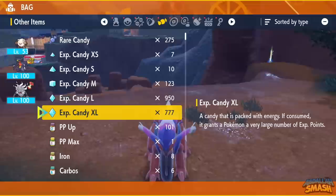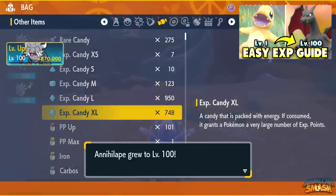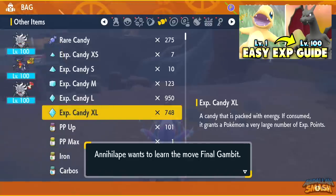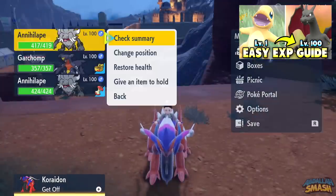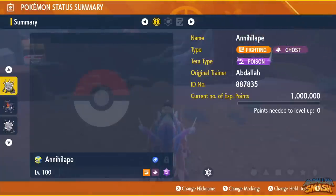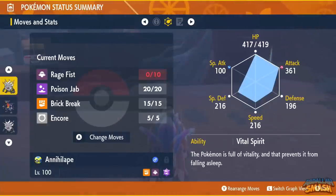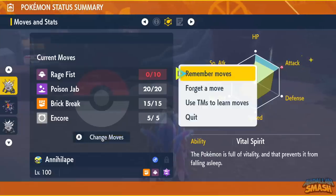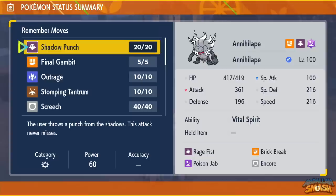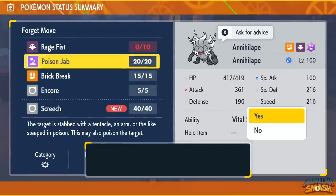Skip through any move prompts — I'm going to show you which moves you'll exactly need. And before we do so, if you have a spare approximately 30 experience candy extra larges, you can boost this Pokemon right up to level 100, just like I did. We did a lot of Charizard raids, so I'm sitting on a boatload of XL candies. As you can see, he's fully maxed out in the HP and attack stat, and he's got the ability Vital Spirit, which prevents him from falling asleep.